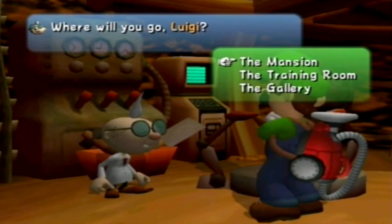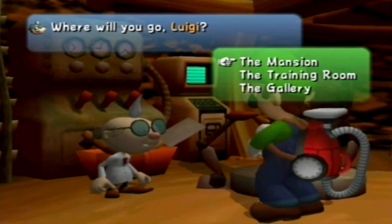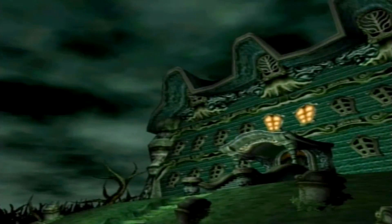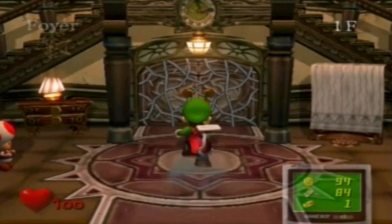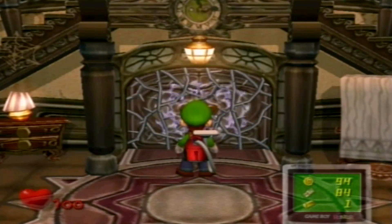Welcome back! This is my Luigi's Mansion walkthrough. This is Luigi from Stash Bros and we just beat area one of the mansion. We're gonna go to area two — it's a little more complex than the other area, and because we beat Chauncey we can open up this door.